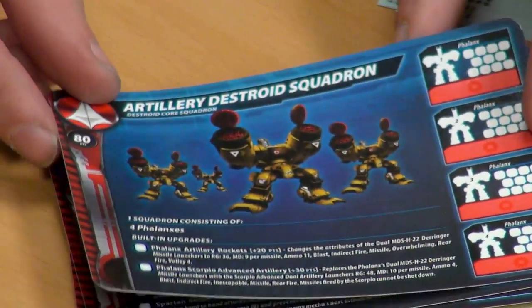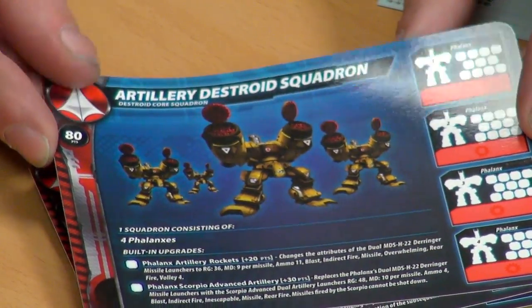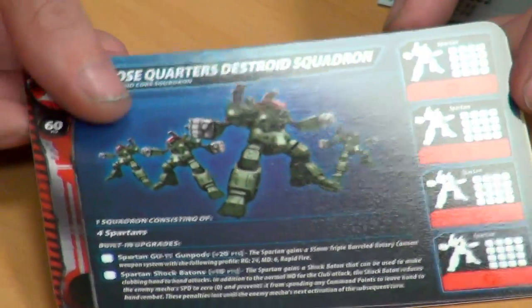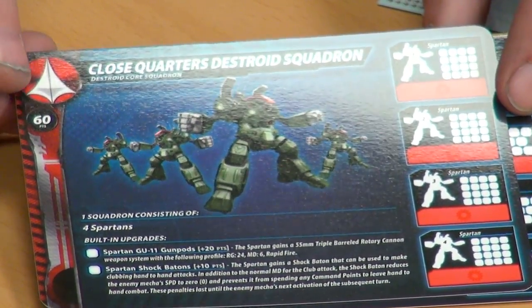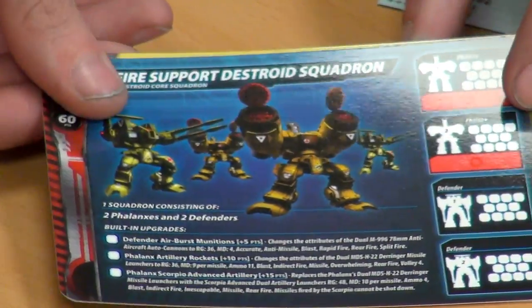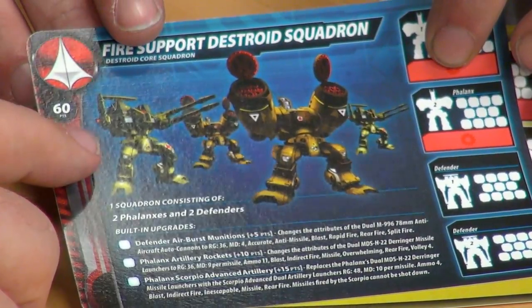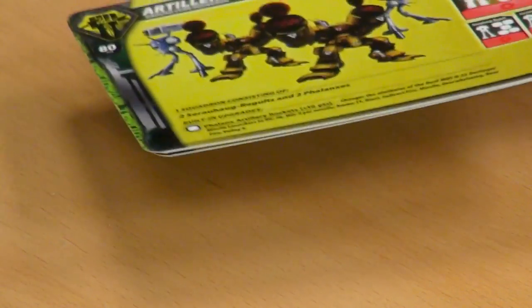We've got the stat cards here as well. This is the Artillery guys — Artillery Destroids squad. They just look cool with those big massive missile drums on the side. These are the sort of punchy guys — Spartan Close Quarters Destroids squad. And we've then got these guys — Fire Support Squad. Those are the Defenders from the main box. I like the fact that you're able to mix your units up — everything has its purpose.